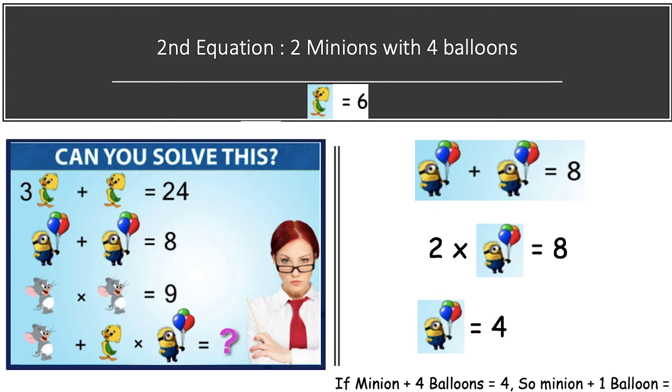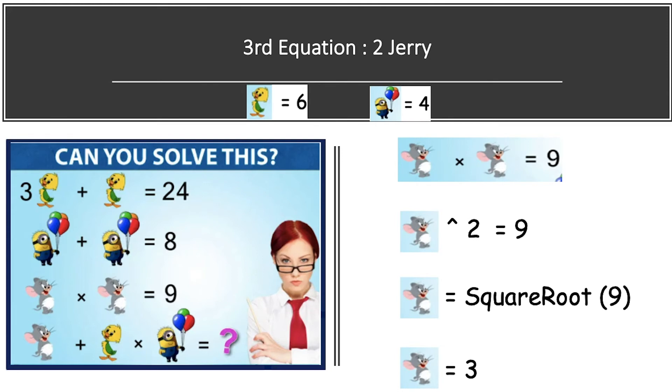By the end of the second equation we have two values: one duck equals six, and one minion with one balloon equals one. Now jumping to our third equation — in the third equation we have two Jerrys whose multiplication is equal to nine. So Jerry squared equals nine, and Jerry equals the square root of nine, which is three. One Jerry value is equal to three.